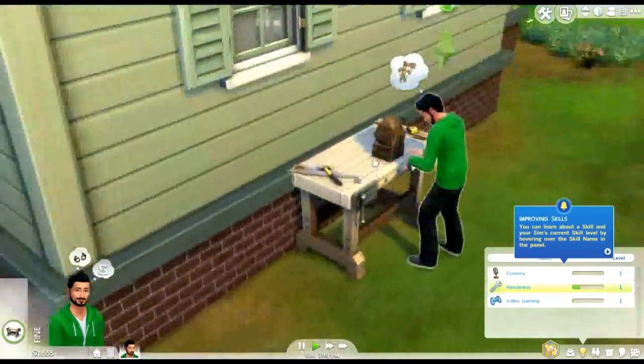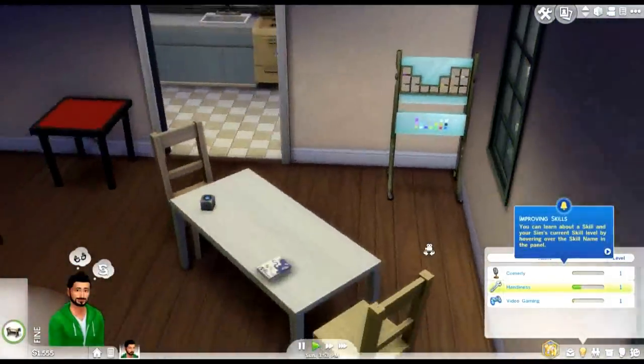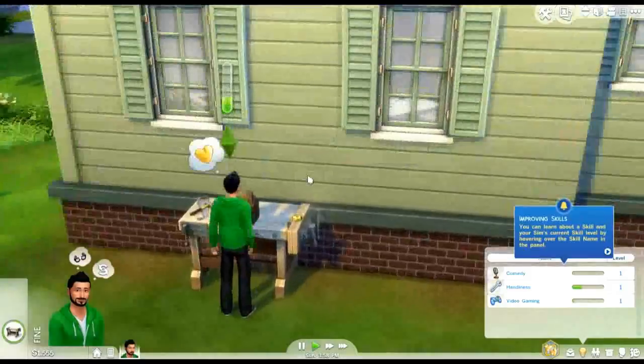Going into more details, we have our character doing that. And we have our house, which is so terrible because it's just a basic home — we don't have enough money yet to do anything.